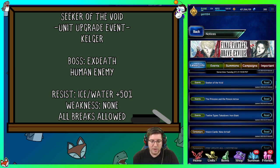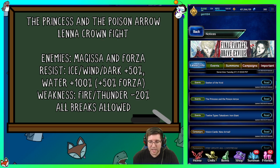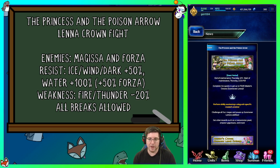The next event is Princess and the Poison Arrow — the crown fight for Princess Summoner Lena. The enemies are Magisa and Forza. They have ice, wind, and dark resistance at 50%, water resistance at 100% for Magisa and 50% for Forza, so avoid those elements. Instead, use fire and thunder, which are their main weaknesses at 20% decrease, and you can use all the breaks you want. It shouldn't be too hard — if you're not bringing Lena to her own event, you could use X-Death imbued with fire or thunder. It is exclusive to Final Fantasy 5 units.